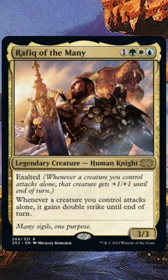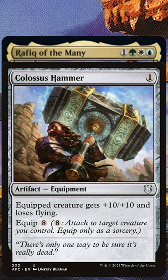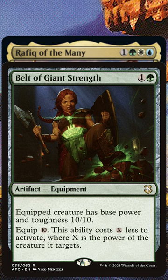For equipment, we're bringing in the modern all-star Colossus Hammer. Giving plus 10 makes everything look like a nail. We also have Belt of Giant Strength, making any creature a 10-10 with the potential to equip for super cheap thanks to its reduction clause.